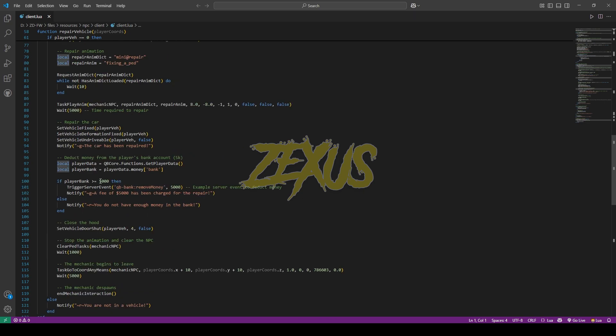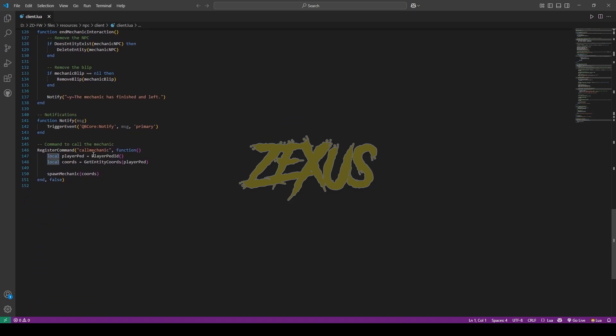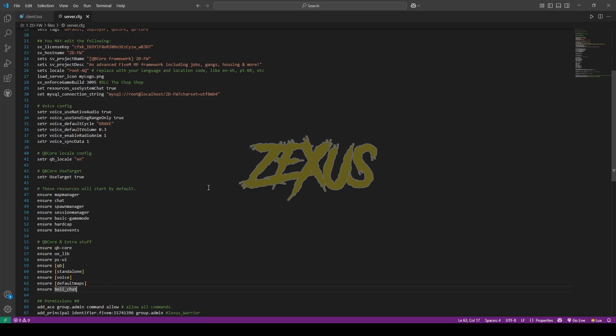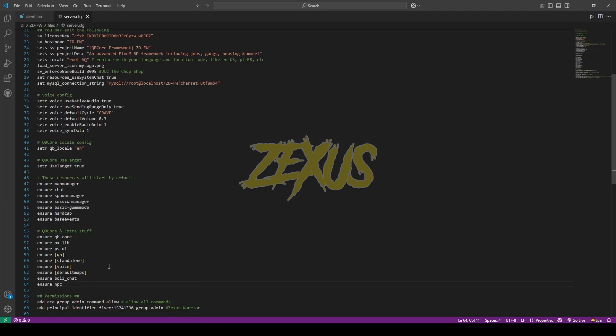From here you can configure the charges which get deducted after the vehicle gets repaired — I'll be keeping it default for now. When you come to the last section of the code, you will see the command to call the mechanic. Now copy the script's name, open the server.cfg, and ensure it over here.